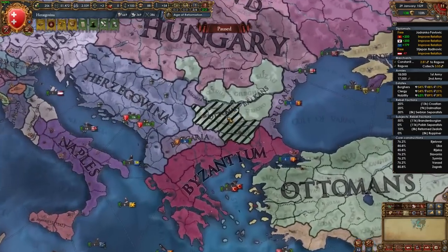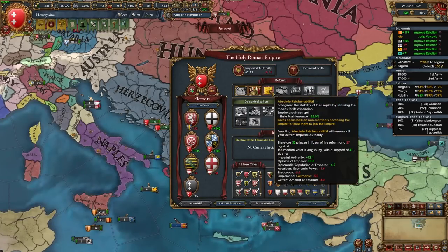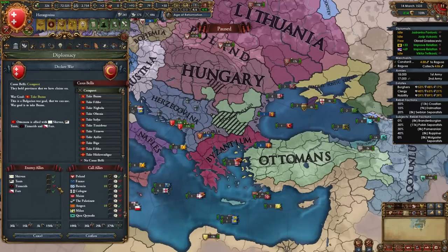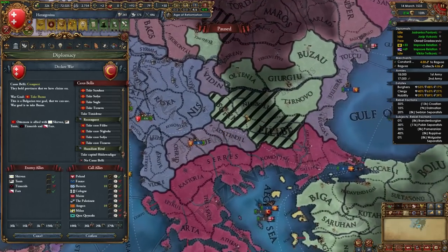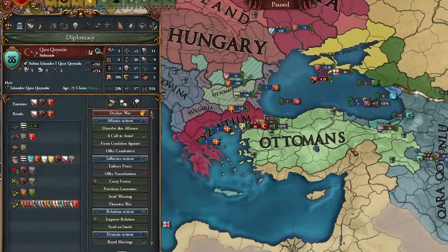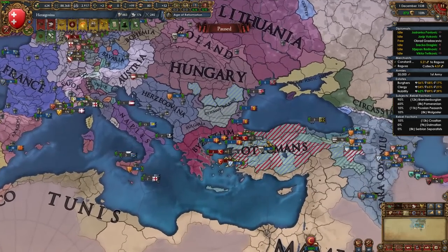I'll ally QQ and France, and as soon as our truce with the Ottomans is up we'll crush them and take the remaining four provinces to complete the goal. We can now pass Absolute Reichsstabilität and the Council of Trent reform — I'll go conciliatory. My truce with the Ottomans is up, Poland, Bavaria, and Aragon would join, and the Timurids — the Ottomans' new ally — would not. Excellent! Let's do a reconquest and wrap this campaign up.